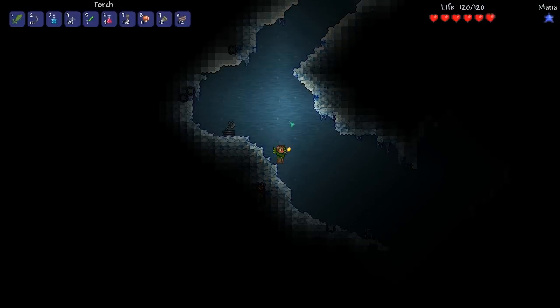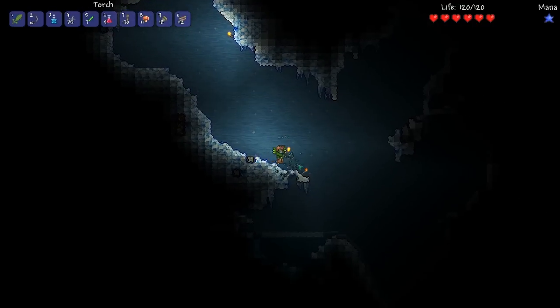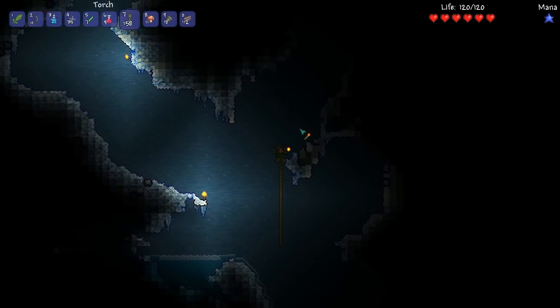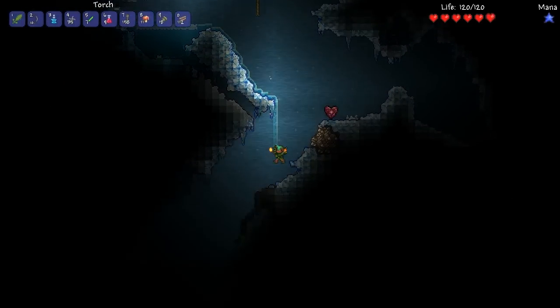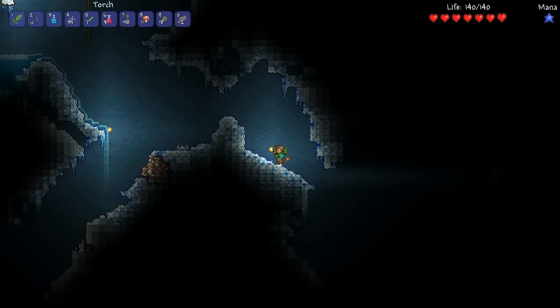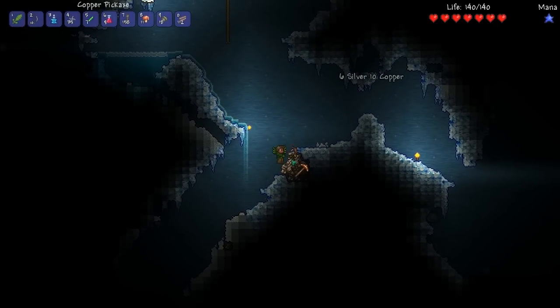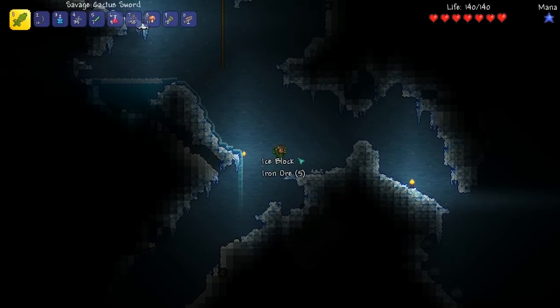Let's get this axe statue for some reason - maybe we'll use it as a cool decoration. Something I like to do in Terraria as of recent is actually build cool looking houses and take advantage of how many options you have to build in this game. I've always taken it for granted. I don't wanna build a house from scratch this time though, cause I'm doing that in the multiplayer playthrough.